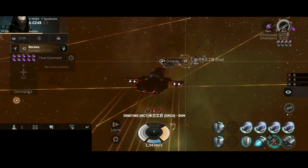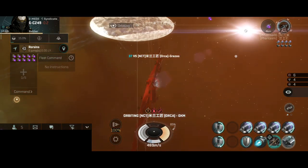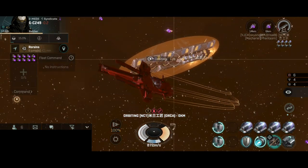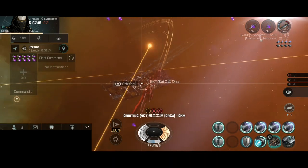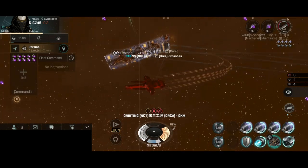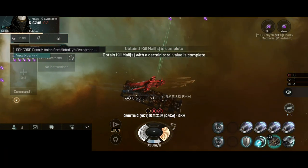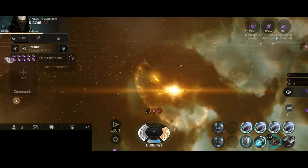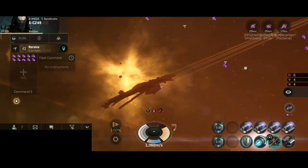I will approach towards a zero kilometer orbit. The Orca is losing shield — I am doing pretty good damage on the industrial ship. They are quite rare to find here. The Orca is classified somewhere between a capital and a battleship, right in between. That was fast. To be honest, I expected a lot more tank from the Orca. But that was a good first kill for today.